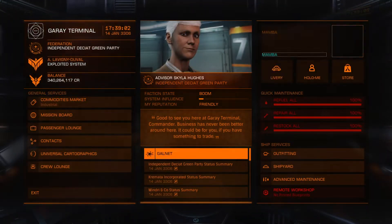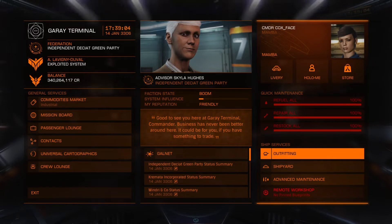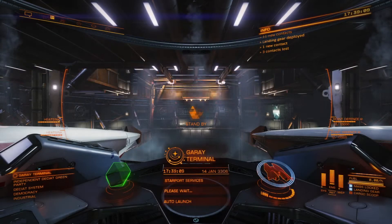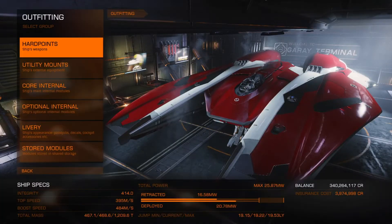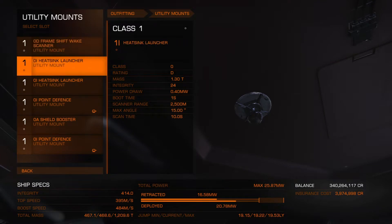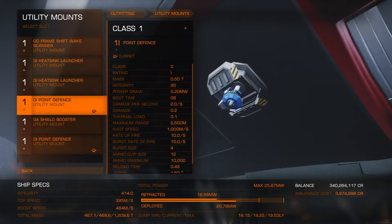I like to do this in my Mamba just because it's a cool looking ship. I'm not particularly great in this ship and I don't really have it decked out, but it's super fast and it's got some decent firepower and I also have a wake scanner on it. Honestly, it's pretty much all I use this ship for is doing this grind.